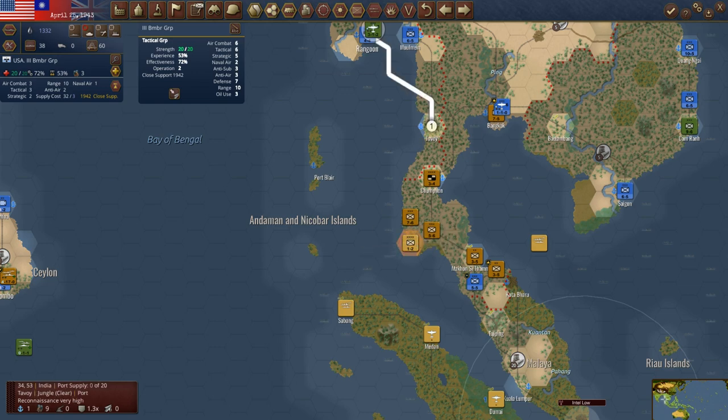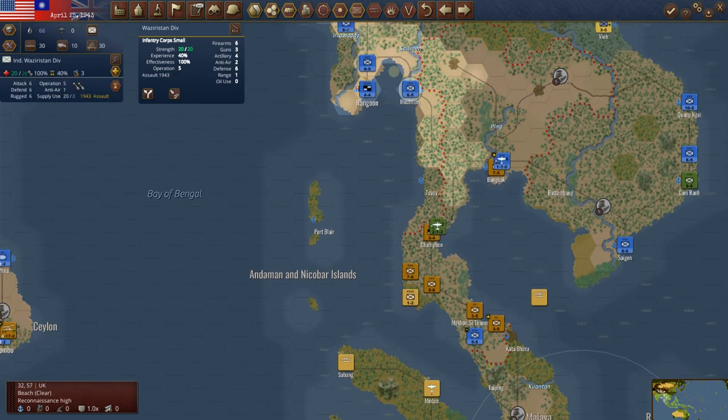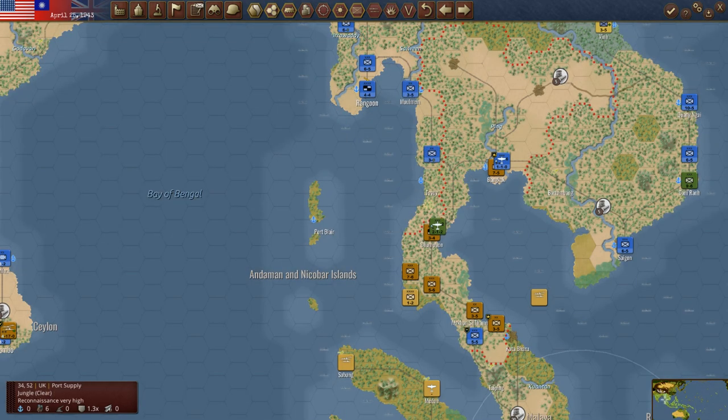We could airstrike here, but why really? We could put him into Chumpton — he is then protected by that air superiority group. Let's put him into Chumpton. Then let's split this unit into two: we'll have one in Molmine, and we'll get the other one down into Tavoy. Can't quite get there this time — we'll do that next time.